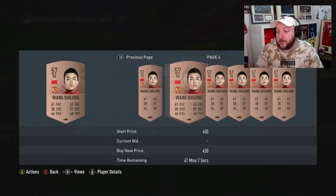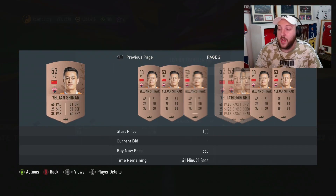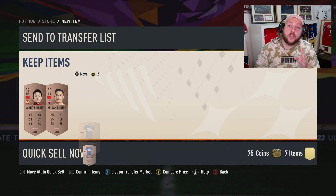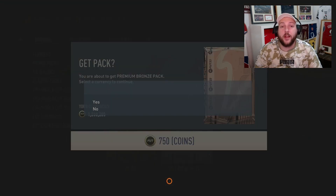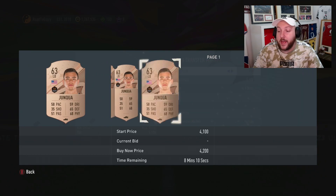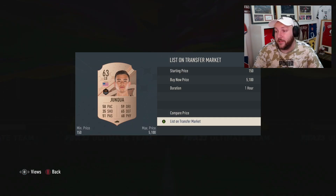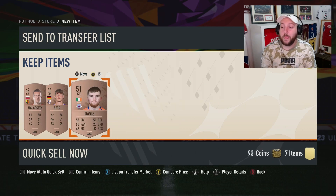A Chinese league right back goes for about 200, unfortunately. You can still list these if you want — I like to keep some for upgrades. Everything else you discard. There are some kits and badges worth a lot of coins but they're very hard to find, so if you're not sure just check one by one. I like to keep any players worth 200 coins because you'll need them in the future. An MLS rare left back looks like he'll go for around 300 coins, so we need to make 450 to recover our investment.